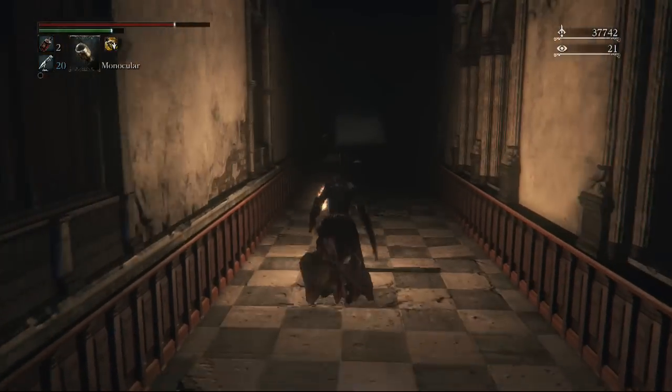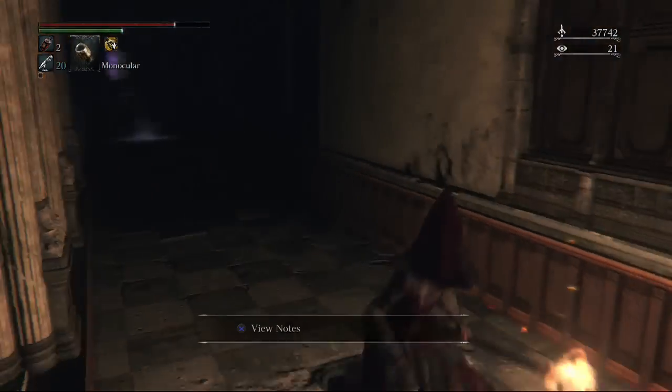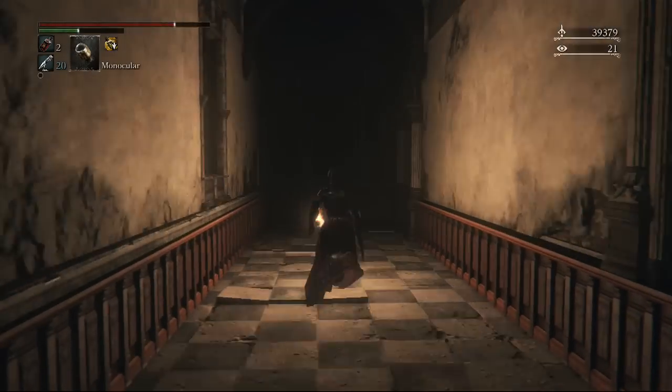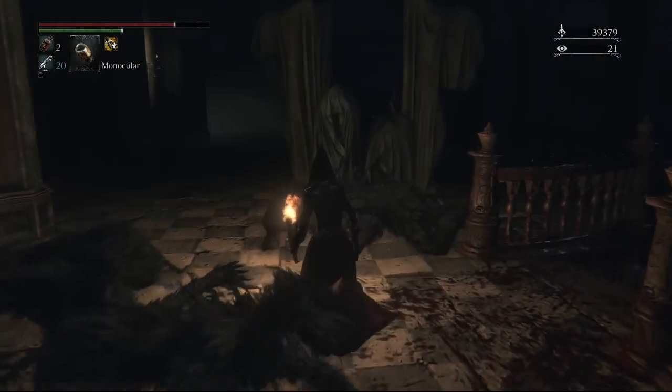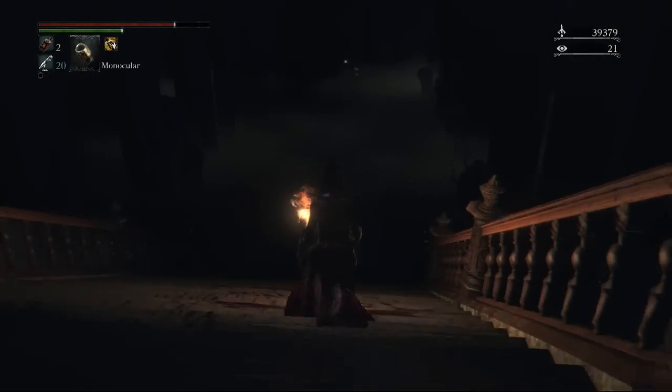We're going to go right first, and there's an enemy I didn't notice existed. As soon as you pick that item up or get close to that window, there's going to be a werewolf with blue eyes that jumps through, so be careful with that. I didn't actually notice that until I was recording.